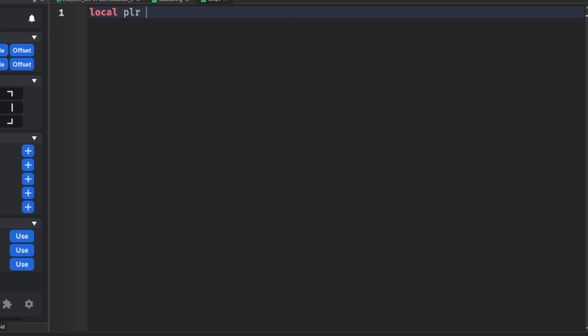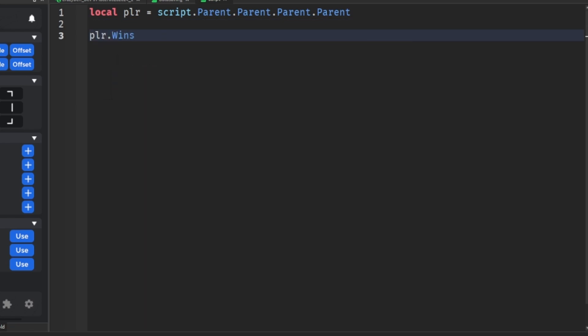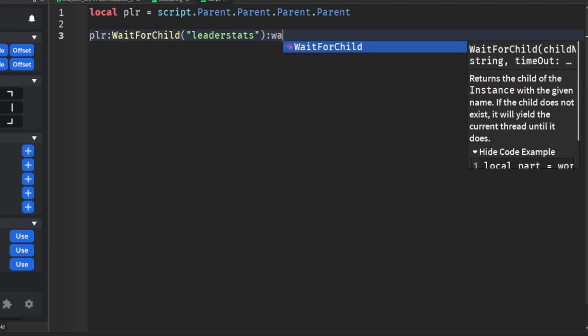We're going to do: local player — find the player in workspace. Then player:WaitForChild('leaderstats'):WaitForChild('wins').Value plus equals 1. This increments wins by one each time it's triggered.